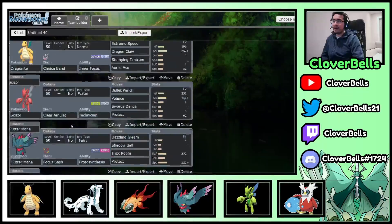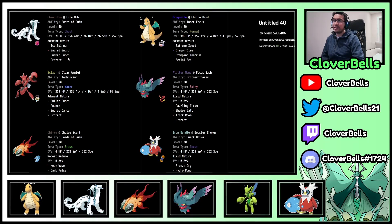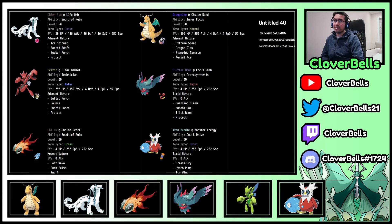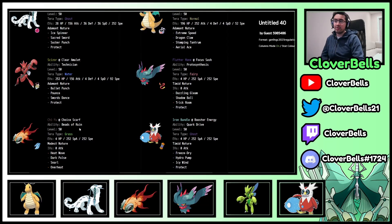Fluttermane stays at 252. Chi-Yu — if you're Modest you're doing a bunch of damage. If you're more comfortable with Timid because other Choice Scarf Chi-Yus exist and you're afraid of speed ties, you can go Timid, but I like the Modest set. We played a bunch of games and I was never worried about speed ties with Chi-Yu, because we had other tools on the team to handle another Chi-Yu. Iron Bundle with Booster Energy — even if there's another Bundle without Booster Energy, we win the speed tie. The Icy Wind spam and that's it. These last three are just 252 spreads, while Chien-Pao, Dragonite, and Scizor were optimized with benchmarks.